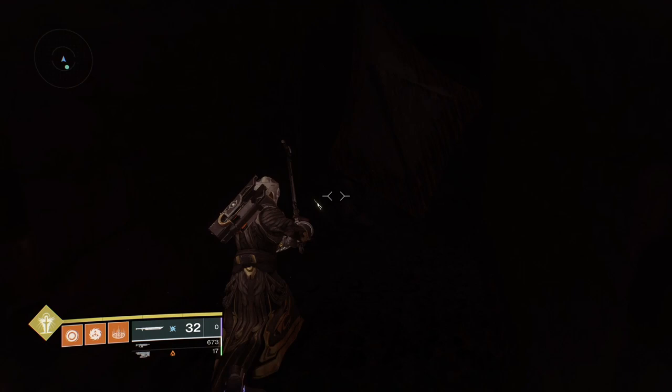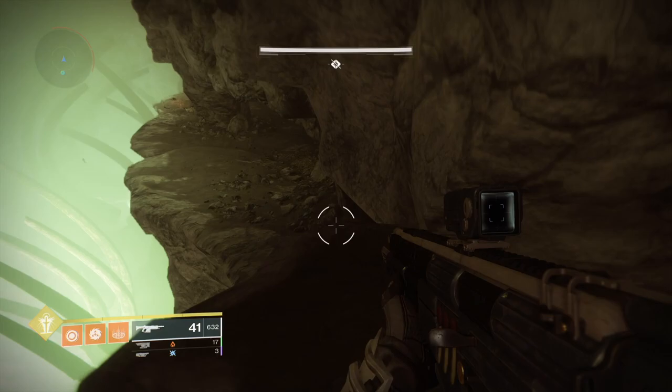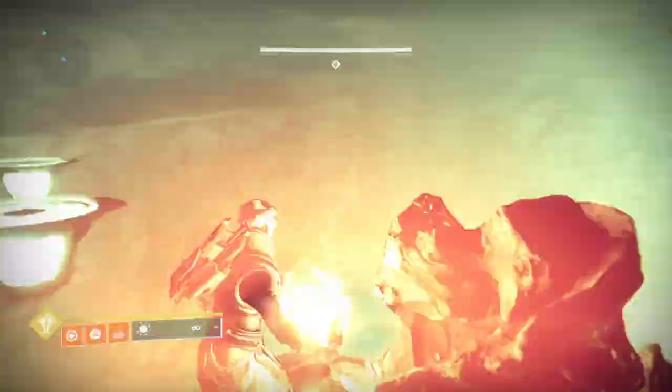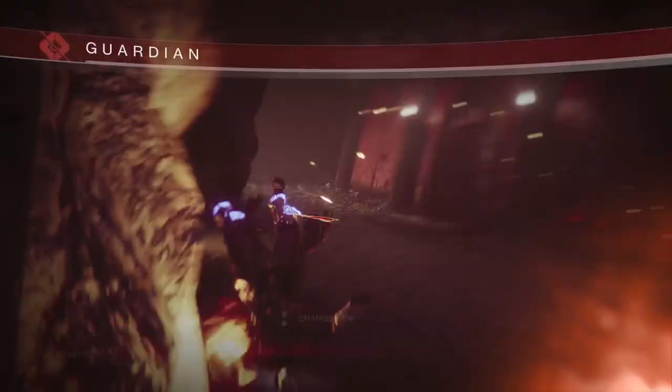Jump towards the bottom middle of the wall to keep moving. You'll get to a room that looks like a big cave. Drop down and head right all the way to the plate. Interact and wait for some platforms to float up. Hop across and grab the ball of fire. Turn around and hop back across, to the right and then up. Follow the hallway and dunk at a doorway that will have a prompt on your right.